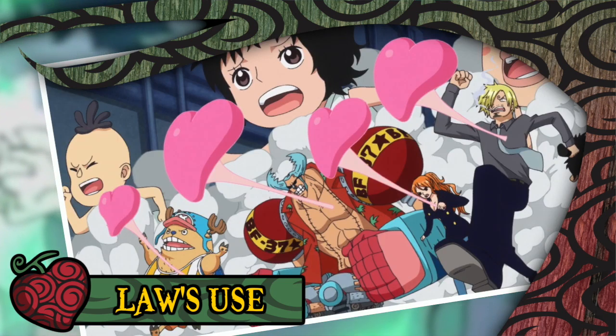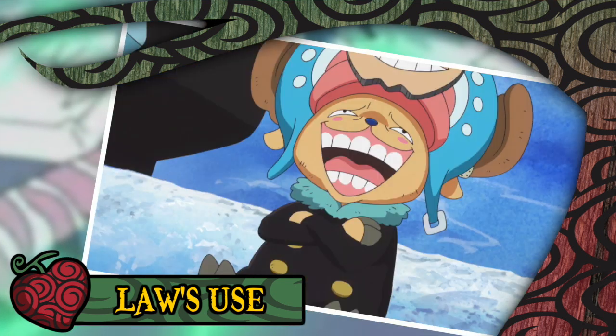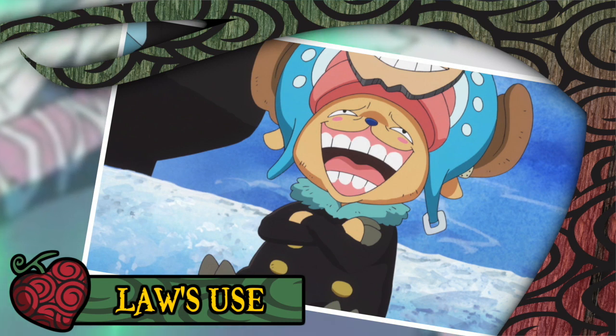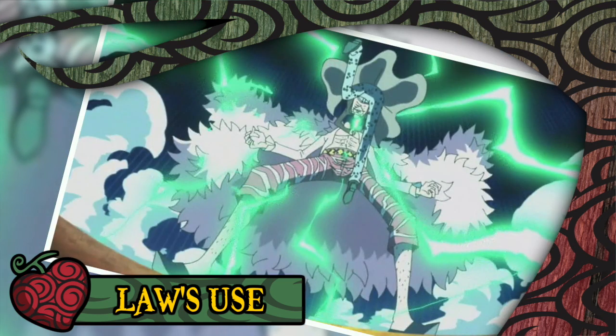Rather insanely, Law has even developed a more advanced version of Shambles, whereby he is seemingly able to spot the souls of various individuals and place them in other bodies, visualized through the switching of cartoon-style hearts. This is exceptionally powerful, and it was able to cripple the power of half of the Straw Hat crew simply by placing them in unfamiliar bodies. Law's medical knowledge comes into full force with techniques such as Countershock, in which Law releases a strong electrical surge into the chest of an opponent like a defibrillator, as well as his most powerful technique, the Gamma Knife, in which Law crafts a small but deadly blade of energy designed to destroy an opponent's internal organs.